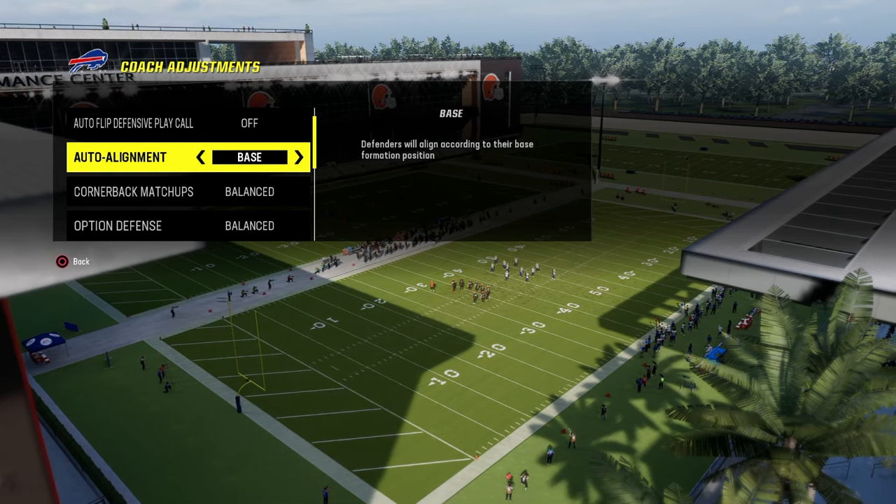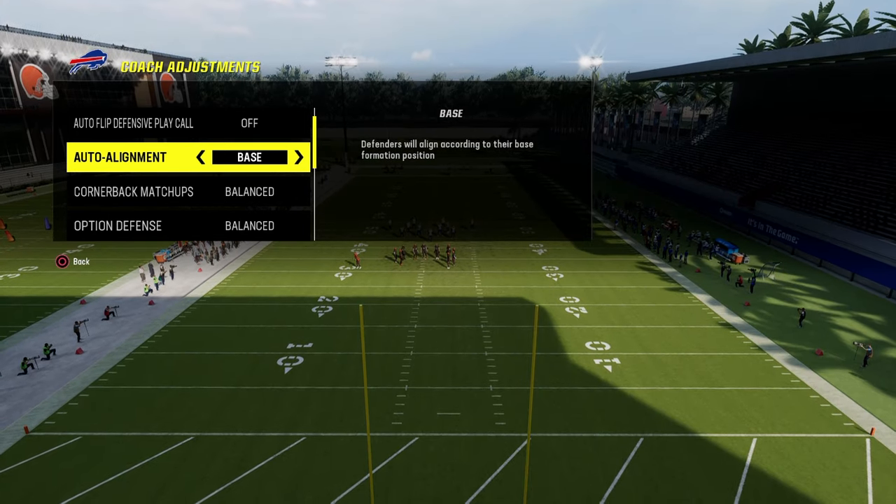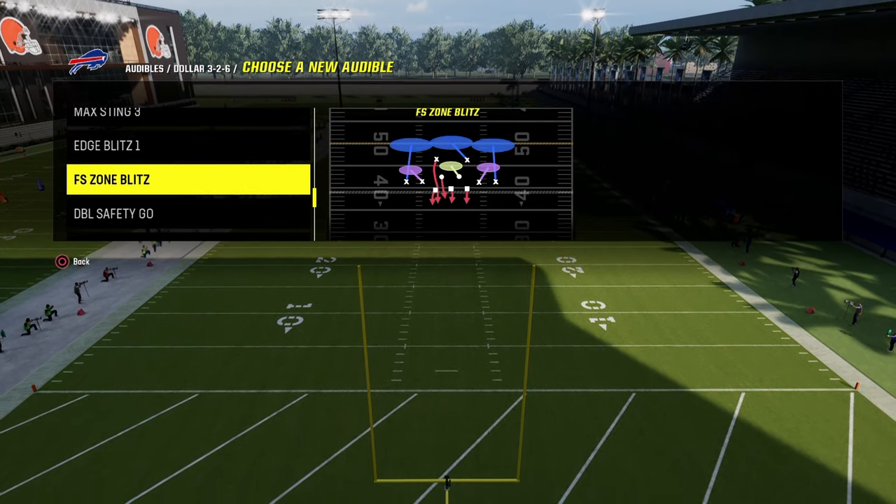Auto alignment is going to be set to base. This is out of the Chiefs defensive playbook — you could do this out of really anything that has dollar in your audibles. I'm going to really recommend that you have DB fire two. You could also have free safety zone blitz.